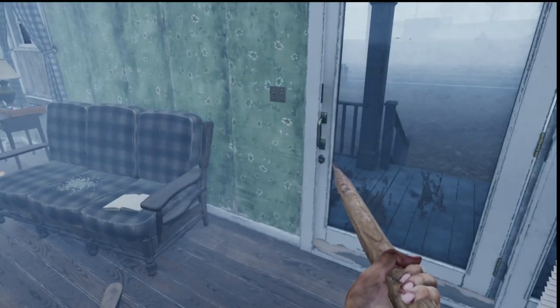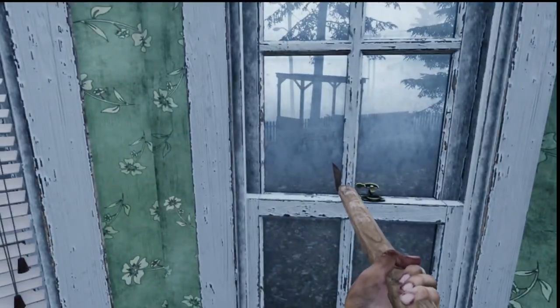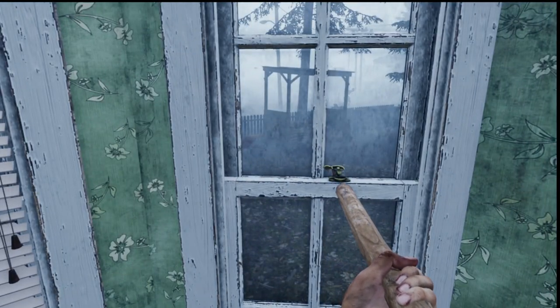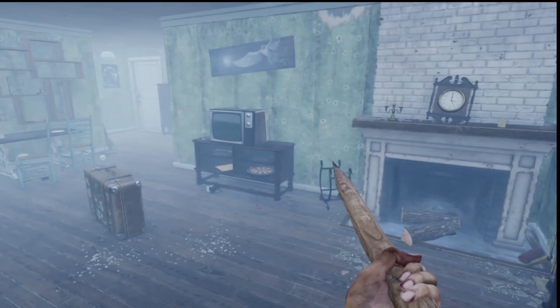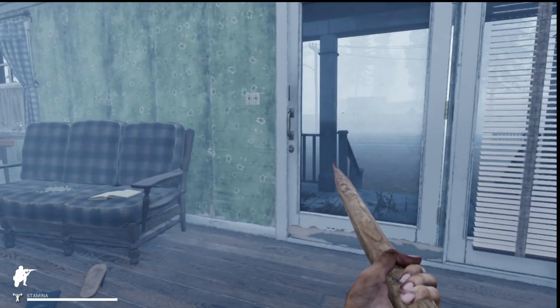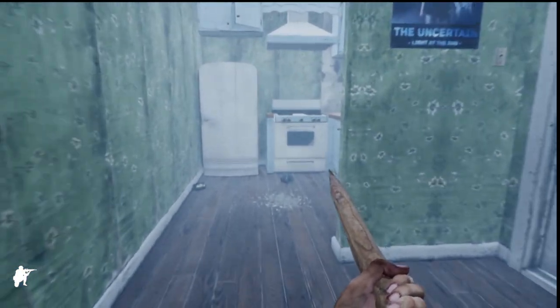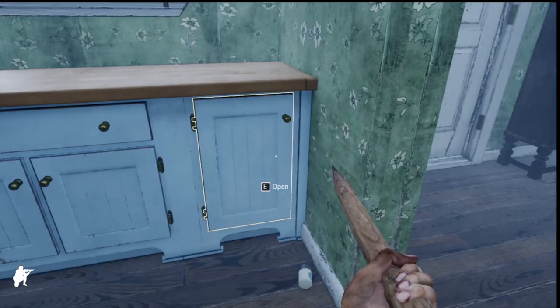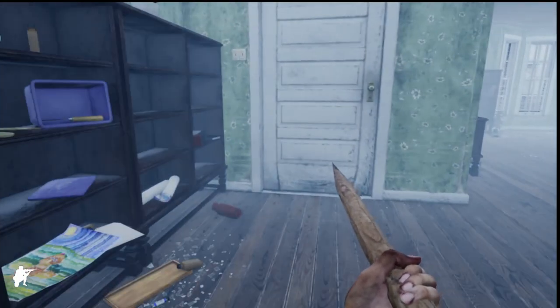One thing I do notice is I look down and I can see I have pants on. For everybody that watched the old series with the old version, I was always running around in my underwear because they never gave us the opportunity to get pants. That is one thing I really do like — they did that for us this time. You didn't even have to find them; they just automatically gave you some. Nothing like being stuck in the zombie apocalypse in your underwear. I did notice the zombies outside the windows — they do look like the old versions. I'm not sure if that's something that's still going to be updated once he gets farther along.